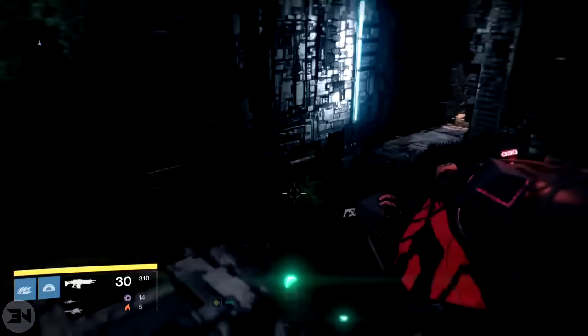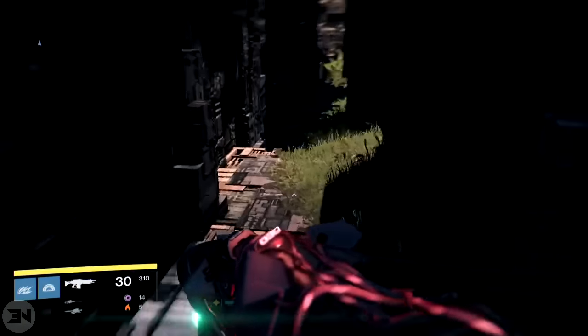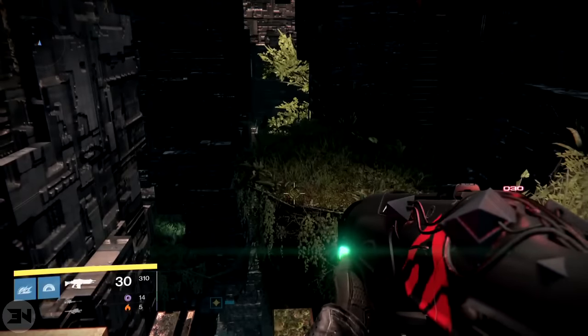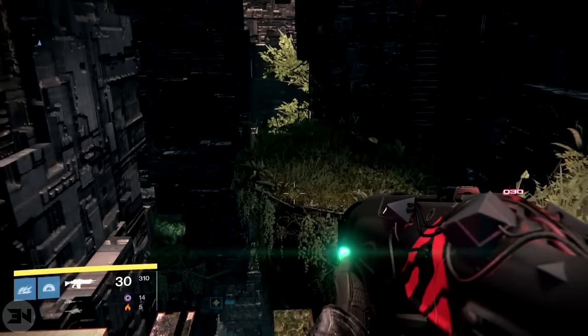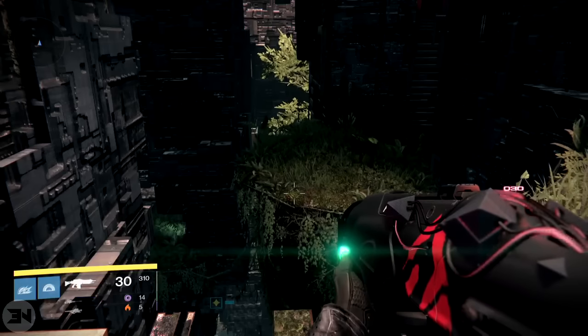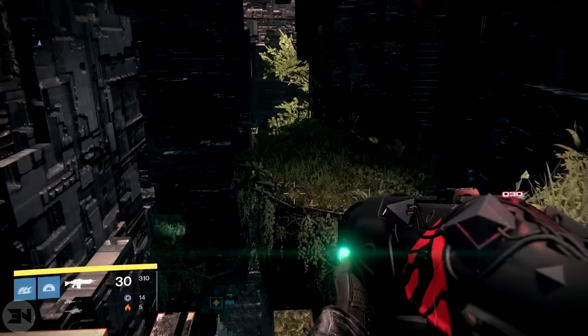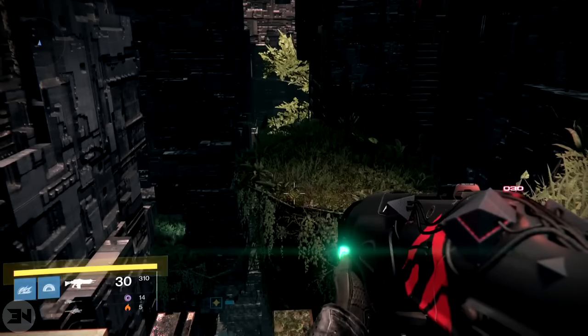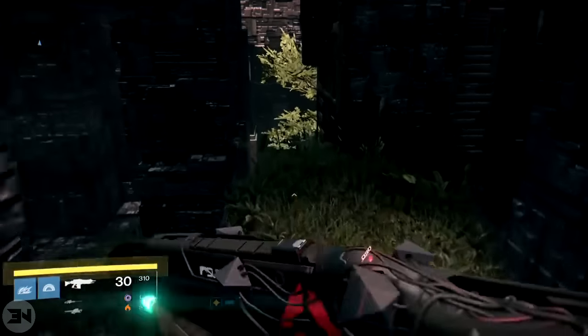Basically, after you get your very first chest after you open the spire, there was always this underground walkway where you could jump off the side, landing in a little cubby hole, and run through a different pathway that wasn't meant to be in this area. As you're seeing on screen, there is a chest there available and it gives out ascendant materials, but this might lead to something during the weekly featured raid.